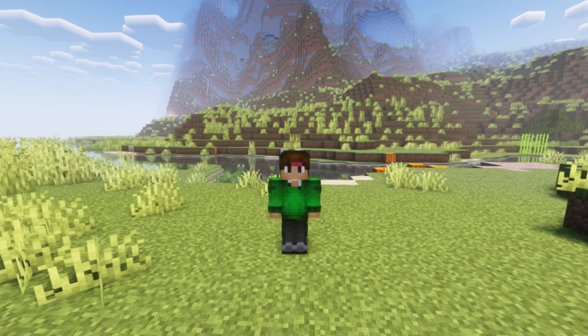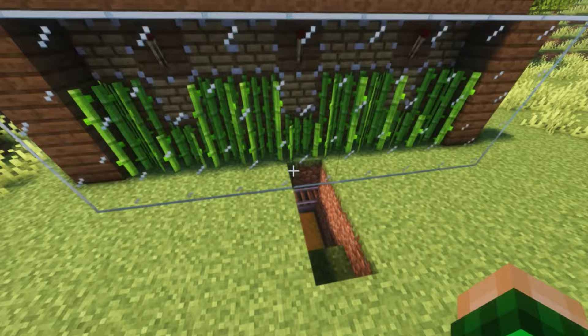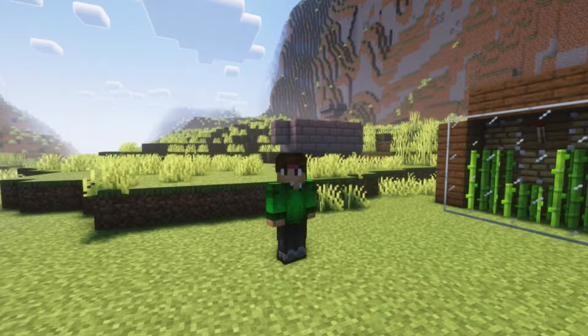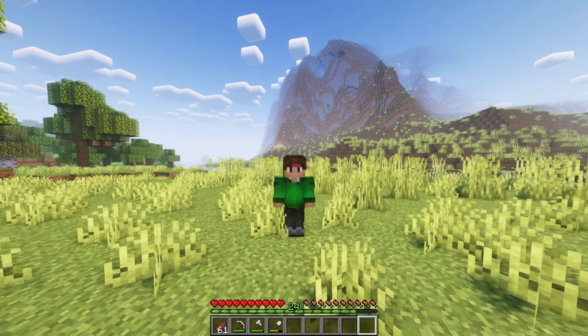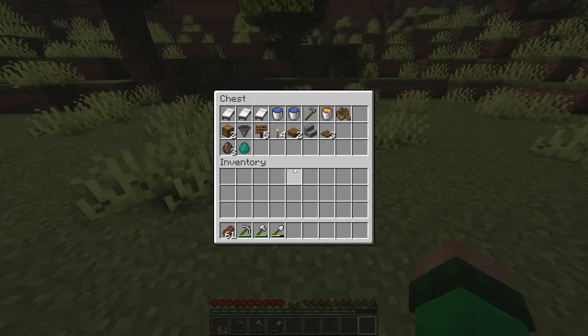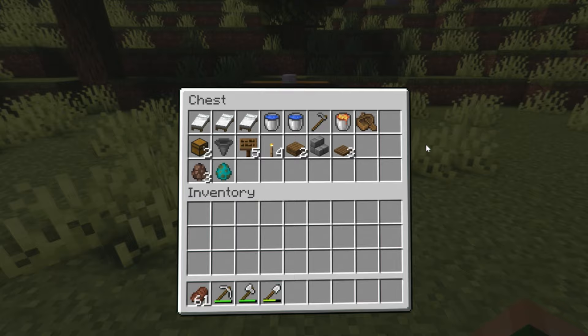Now we're moving on to one of the most useful farms you can build at any stage of your Minecraft world. The hoppers, rails, and cauldrons all require an absurd amount of iron. This super simple iron farm design by IanX04 solves that issue, making it incredibly easy for beginners to build — and it produces over five stacks of iron per hour. I'll link the original video in the description. The materials are in the chest, and you can use any type of wood.